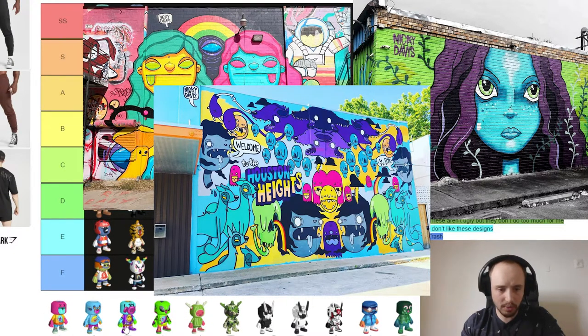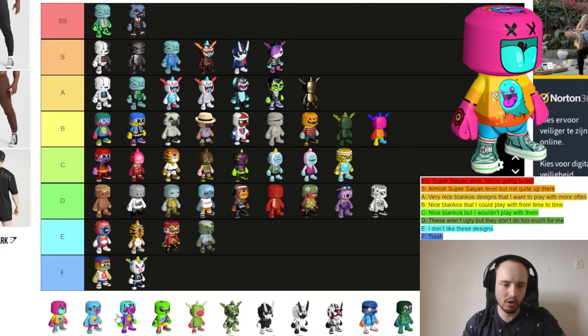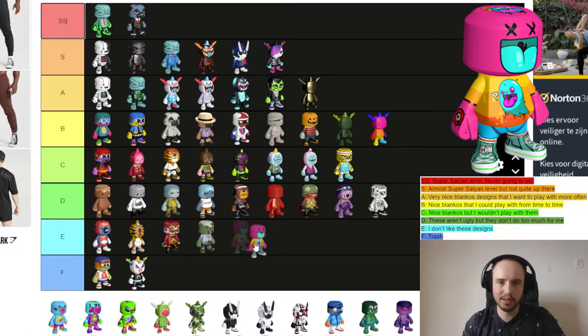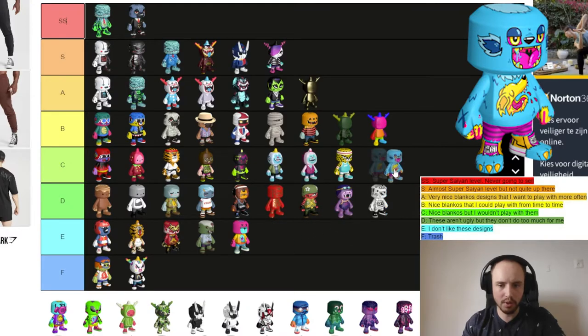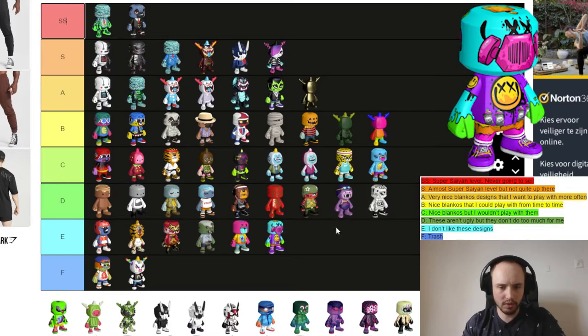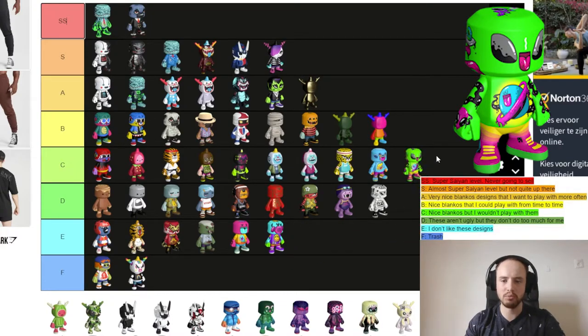Next on the list is Nicky Davis — he has four designs. Nicky Davis is a graffiti artist and these designs have a graffiti theme as well. I'm not really a fan of vibrant colors, so Bullseye goes in E tier. Rougarou is a little bit better but I wouldn't play with it so it's going to C tier.